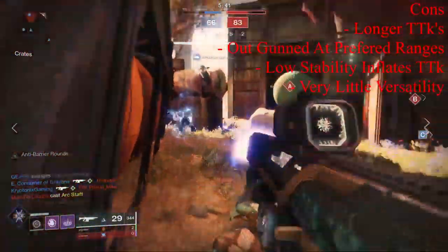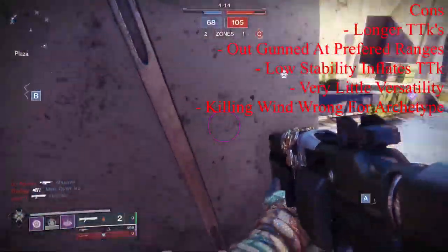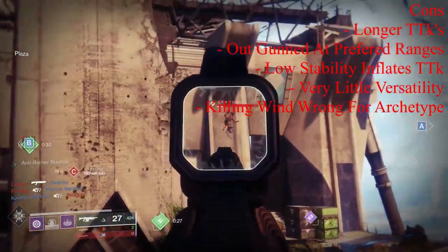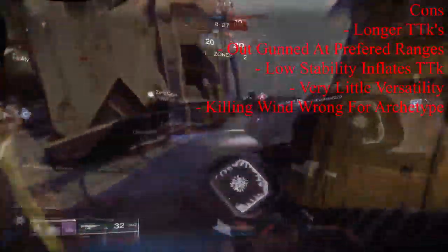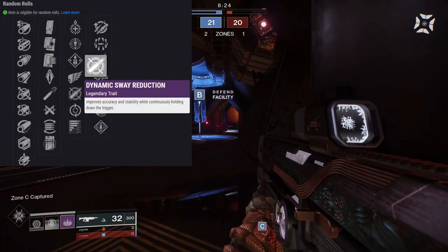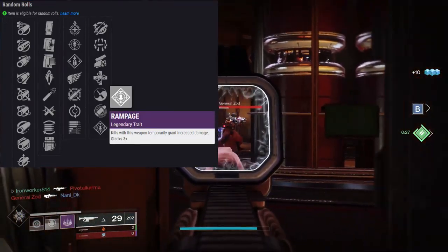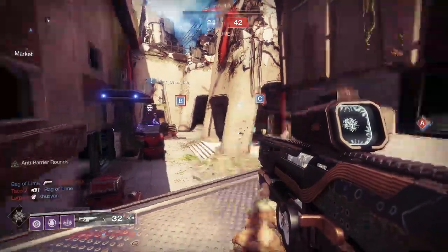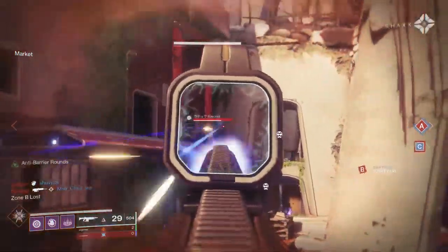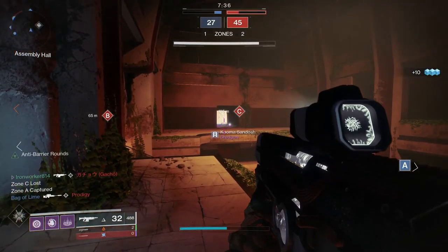The last con is that the Killing Wind perk doesn't do a whole lot for this weapon. While the handling boost can be nice, you really don't need the range boost, and you won't get much out of the mobility boost because high-impact auto rifles perform best when you are stationary. Looking at the full perk pool, I'd probably take Dynamic Sway Reduction in column 1 and Rampage in column 2, though Zen Moment wouldn't be a bad option either — anything to boost accuracy and stability would be a big plus. As an aside, I'd love to see Killing Wind on a shotgun, SMG, or sidearm; I think it would perform really well on one of those.